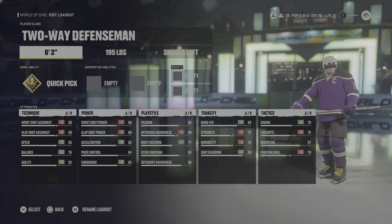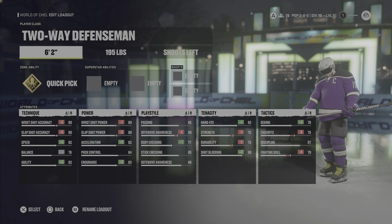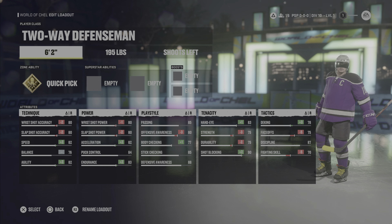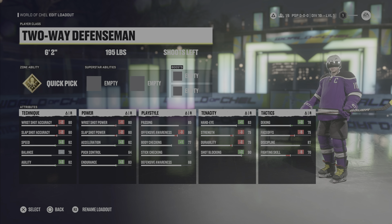This is my recommended best defensive build. You're going to be able to play very good defense but also join the rush if you need to, especially in 3v3 — which is the mode I usually make these builds for. It's the most universal mode, requires a lot of speed, and you need to be able to play a two-way game.